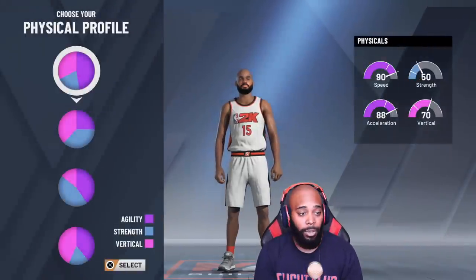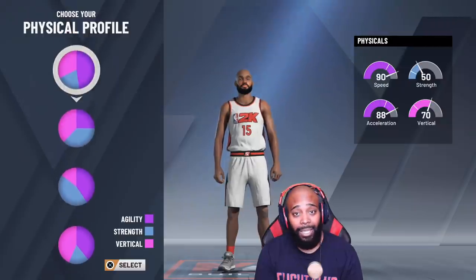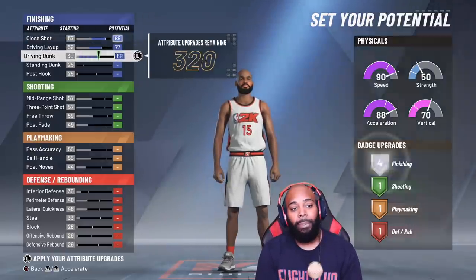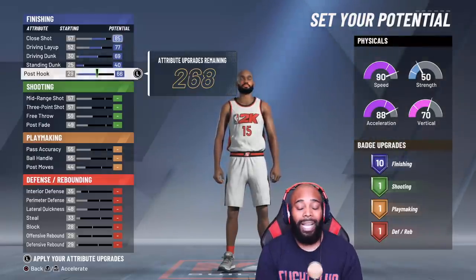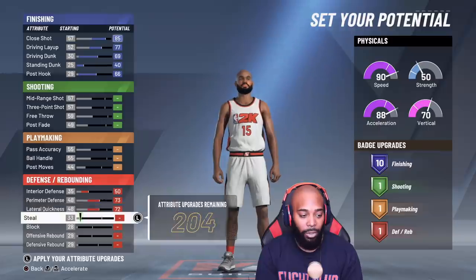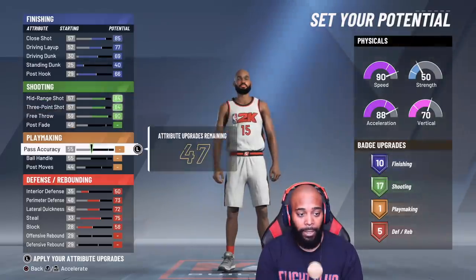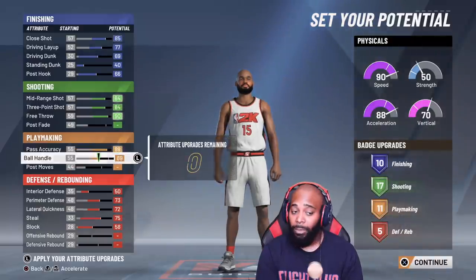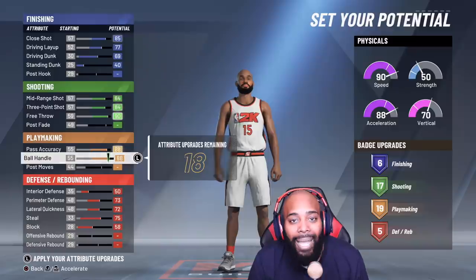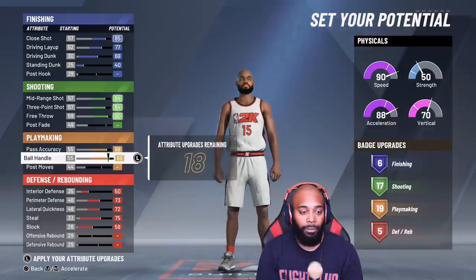I'm not saying create my build — this is just my official build that I'm running for the lifespan of 2K. As far as the physical profile goes, I want the best speed. We didn't get more pies like they said at the beginning, so everybody had to create what they saw in the demo. I'm going to max out all of my slashing — if I max out all my slashing I get 10 badges, which is crazy. Then I'll max out what I want on defense, and for shooting things get a little tricky. My ball handle is down, so I'm going to pull back on the post hook and max out ball handling.